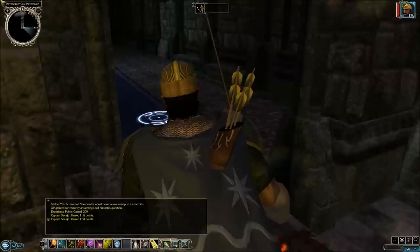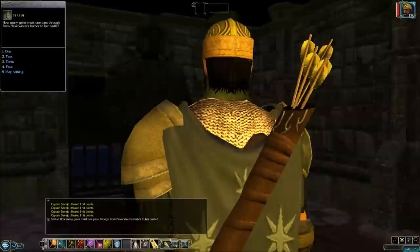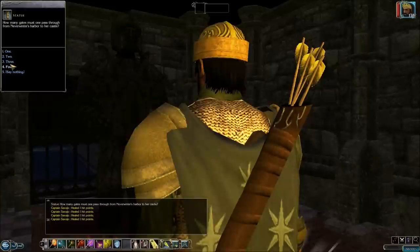This room is surprisingly free of Mephits, so we can just go on to the next statue and talk to him. 'How many gates must one pass through from Neverwinter's Harbor to her castle?' The correct answer is three. I always thought it was two — to go between two districts — but apparently the answer is three.